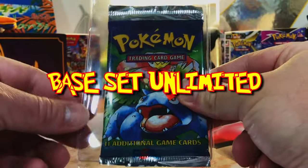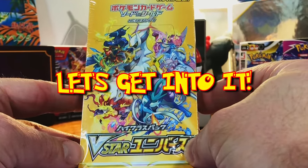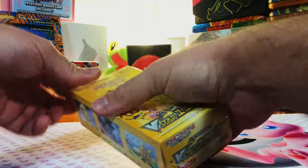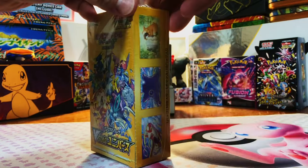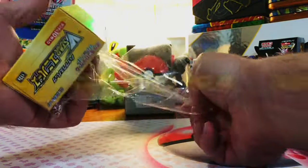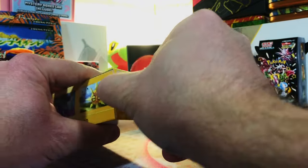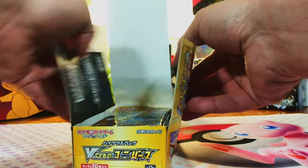Today we have a heavy base set unlimited booster pack, but to warm us up, a booster box of V Star Universe. Hey everybody, welcome back to the channel. I am really excited about today's video because we're warming up with V Star Universe before we rip into a base set unlimited booster pack heavy at 21.2 grams, guaranteed holo. This is going to be an awesome warm-up because everybody knows ripping into V Star Universe is always a fun experience.